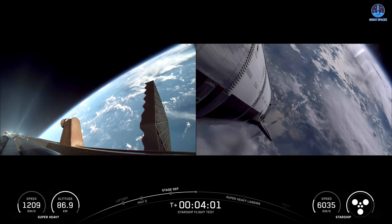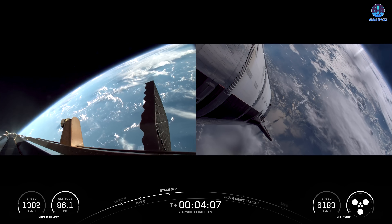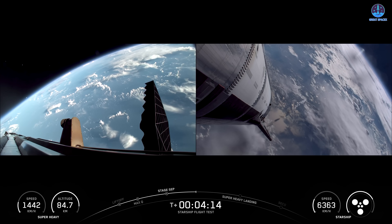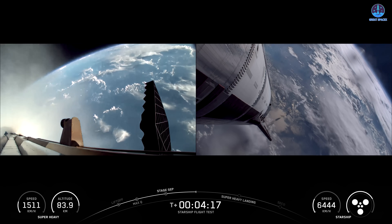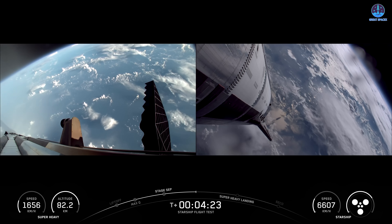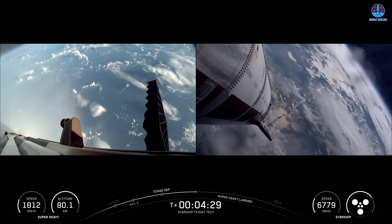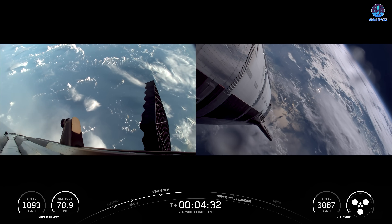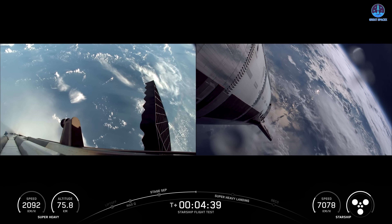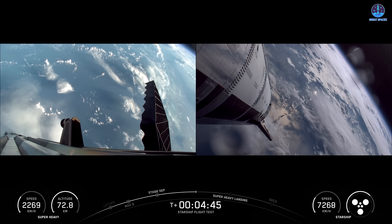We've finished our boost-back burn — that's the first of two burns the booster will do today. Now it's headed towards the gulf on a slightly relaxed angle of attack. We'll be looking for it to do its engine tests for the landing burn, which will be a little unique this time. Typically we start with all 13 center inner engines lit and bring that down to just the center three. But one of our test objectives today is to simulate an engine-out situation — intentionally turning off one of those center three and lighting one of the engines from the middle-10 ring.